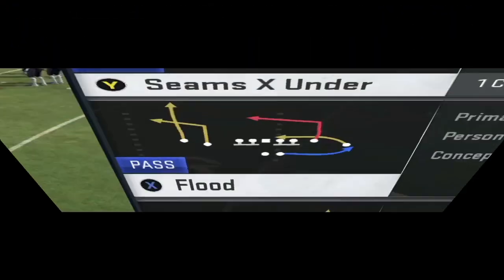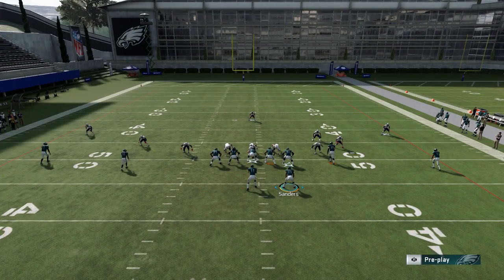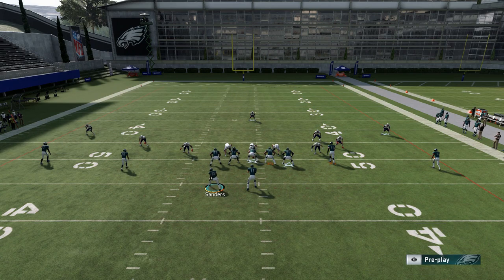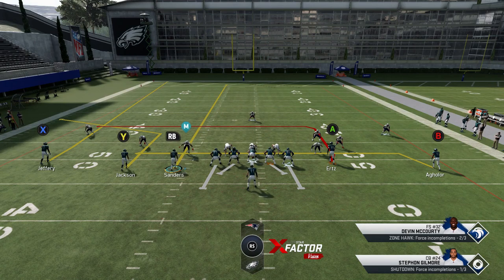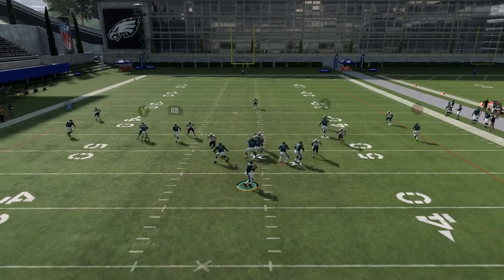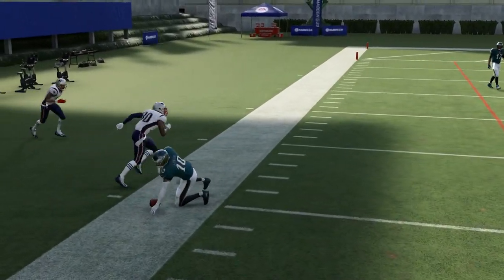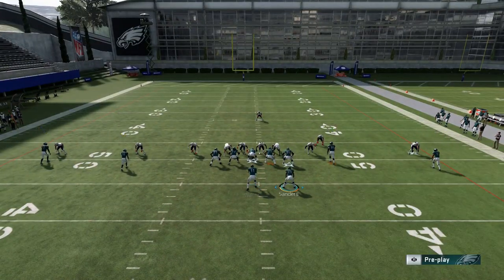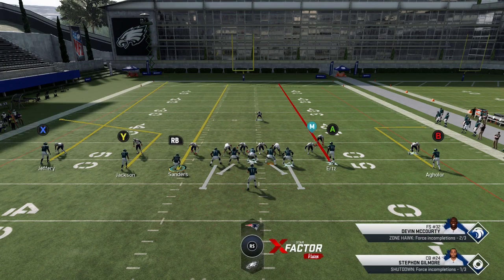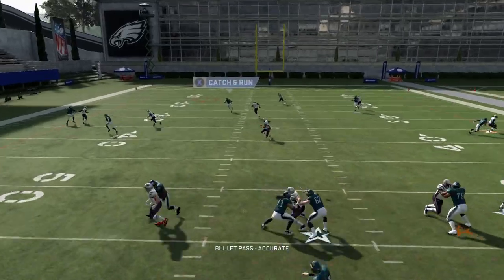One of the deeper passing concepts is going to be the Flood. This play is pretty versatile — you can put Sanders here to the line on either side. I find putting him in the slot is pretty good. If it's a cover three, I could streak him and try to make a big play. Ultimately the corner route is really one of the better plays here and something I'm going to be going for most of the time. If you get a cover three, there are opportunities to exploit these seams like I did in the previous video. Sanders is going to be easily gone as long as he has the speed.